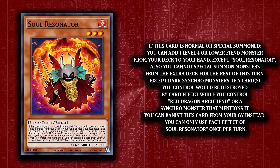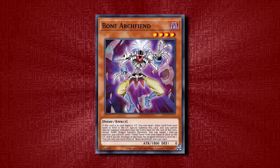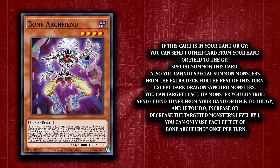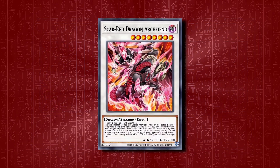Next up we have Soul Resonator. The archetype was in desperate need of a one-card starter, and this is it. When you normal or special summon it, you get to add one level 4 or lower fiend card from your deck to your hand. This could be a Resonator or any generic fiend monster, but you'll want to get Bone Archfiend. Bone Archfiend can be summoned by sending a card from your hand or field to the graveyard, from either the hand or graveyard. Once summoned, his second effect lets you send a card from your hand or deck to the graveyard and increase or decrease one monster's level on your side of the field.